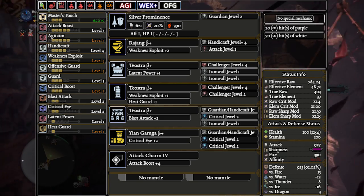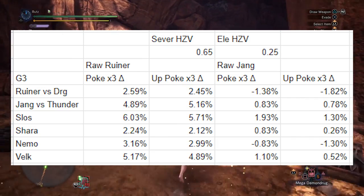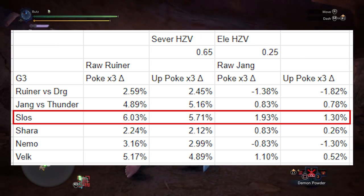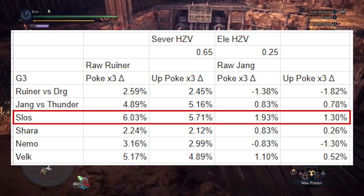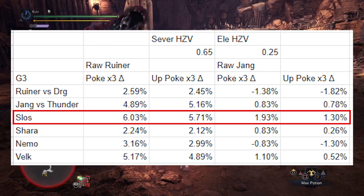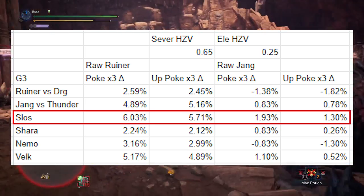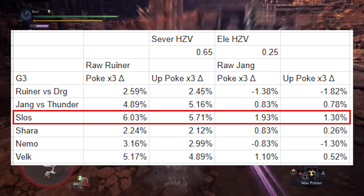If you want to run Flinch Free or Guard Up, you can easily sub out any of the agitator decos for those skills. Compared to the Ruiner no Gigante Lance we're looking at about a 6% increase on both poke combos, assuming a 10 Dragon hit zone value on the monster. We're hitting 1.93 to 1.3% higher on combos versus the Rajang assuming a 10 Thunder hit zone value. However, Barioth, Brachydios, and Black Veil Valhazak have slightly lower hit zone values despite it being their best weakness — against these matchups the Rajang set starts to catch up and hits about the same damage, but the Silver Rathalos Lance is a lot more comfortable, so we'd still recommend that.